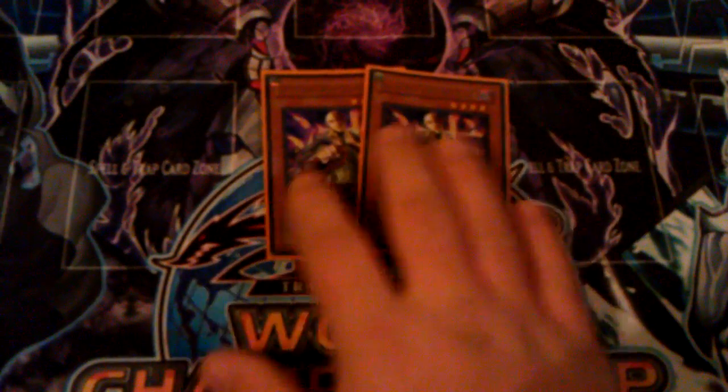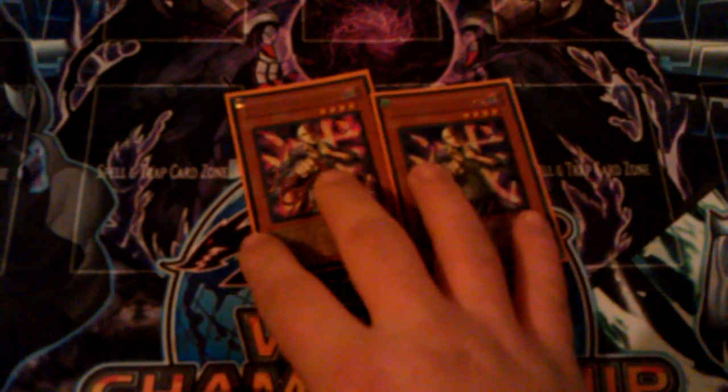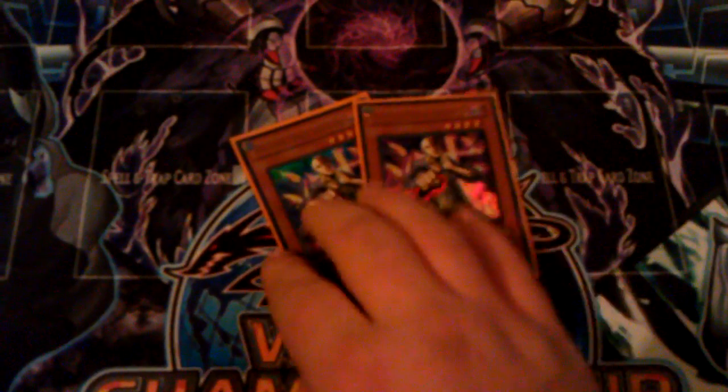You got two Kycoo the Ghost Destroyers against Agents and Dark World — shuts them down pretty good. Dark Worlds can't use their field spell, they can't remove for Hyperion, no BLS, no Sorcerer, nothing. Plus with Kycoo you can pull the Grapha or the Agents out of the graveyard. It's really handy.